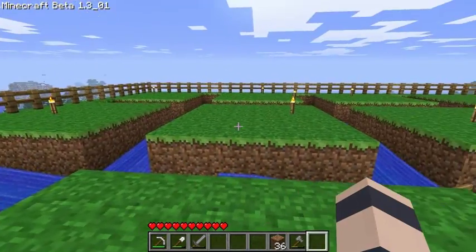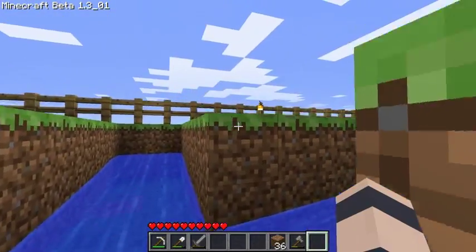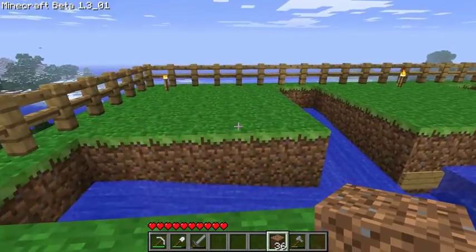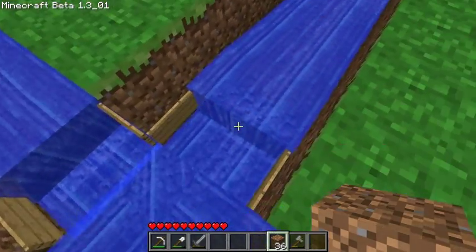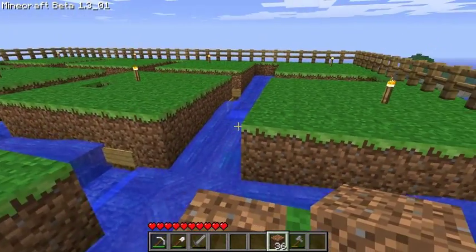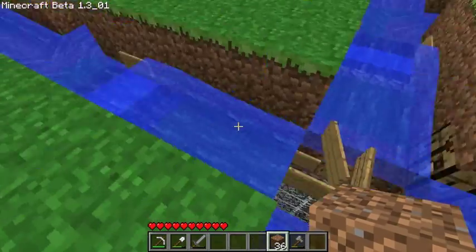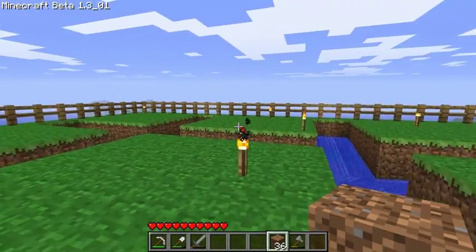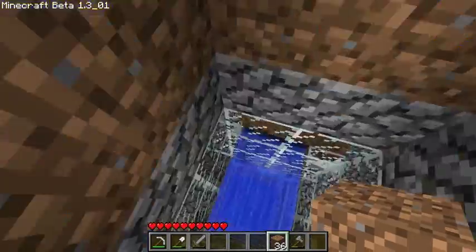Hello Minecrafters, this is Etho again and we got another good episode here for you. As you can see I've redone the passive mob spawning pads. I don't really know how well they work yet because I just recently did it. It's a little bit complicated, kind of similar to the hostile spawning pads. In the center I just got a whole load of signs to prevent the water from spilling over. I'll probably release a new download to my world if you want a closer look.